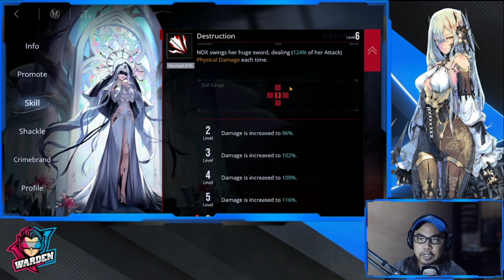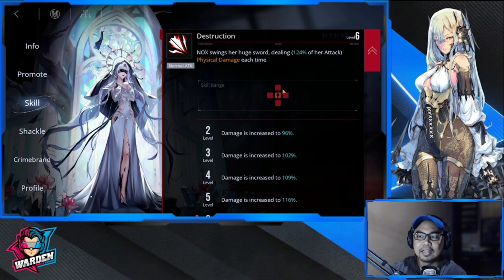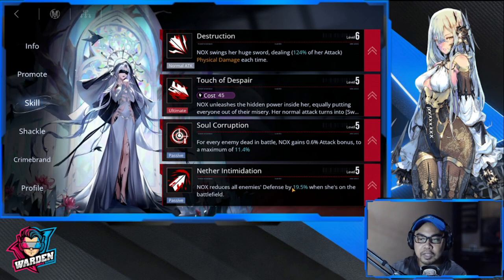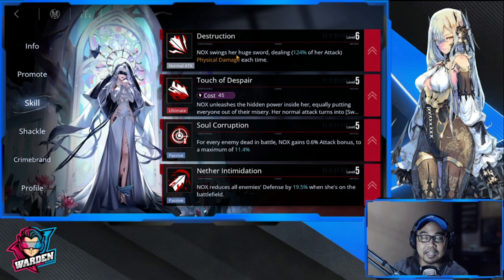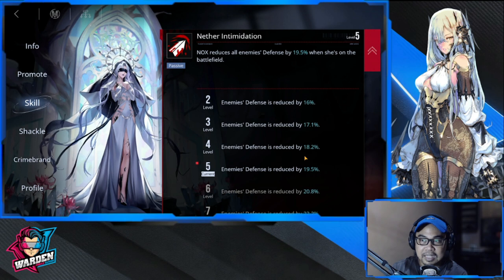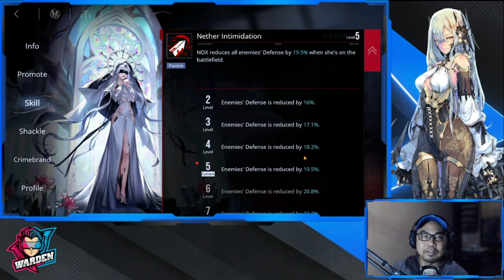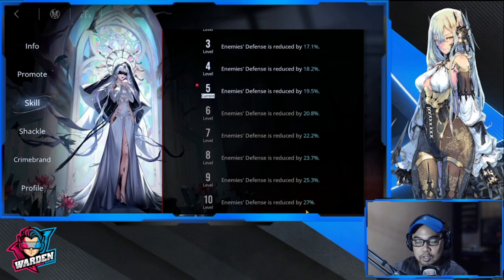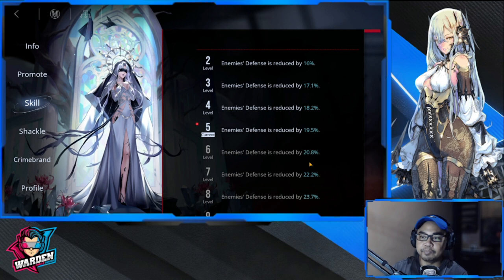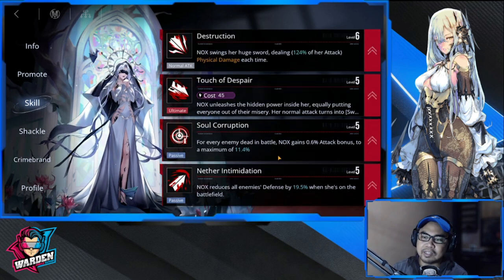Priority number two is her normal attack, because her kit deals damage based on her normal attack. Third would be Nether Intimidation. As long as Nox is present on the battlefield, there is an automatic reduction of enemy defense — not determined by whether she hits, it's automatic — going up to 27%. Right now I have her at level five, which gives 19.5% defense reduction. A very valuable passive skill.